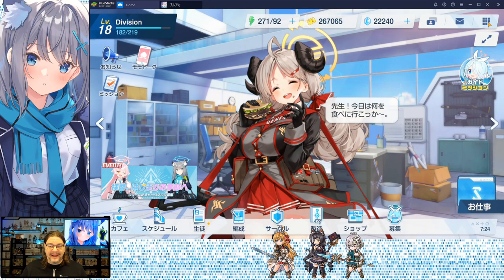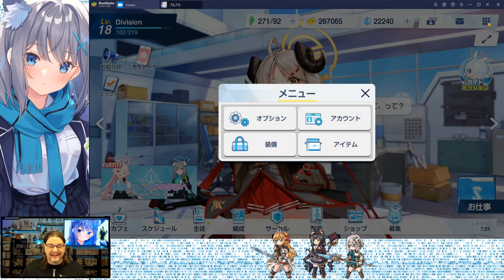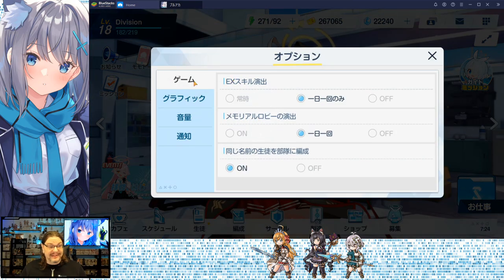The very top right is kind of like a main menu — this is important. Top left option here is your options. The top one is general game options — I'll leave it to you guys to translate those; they're not terribly important.